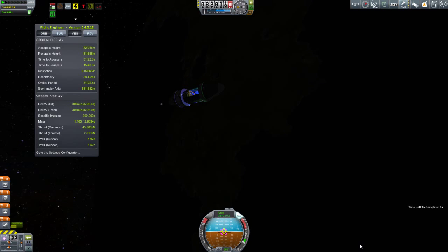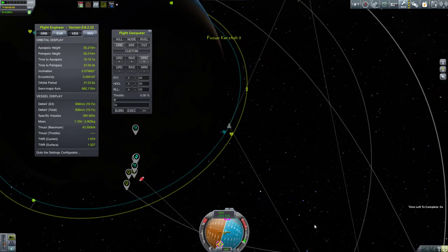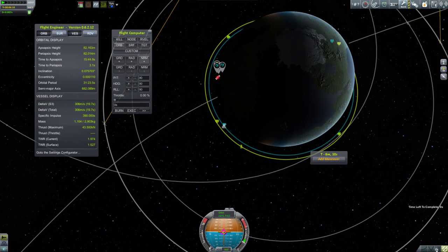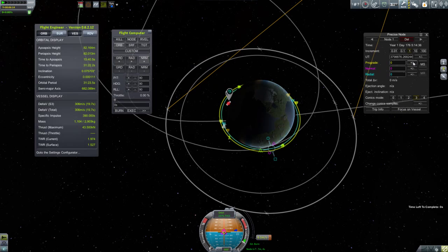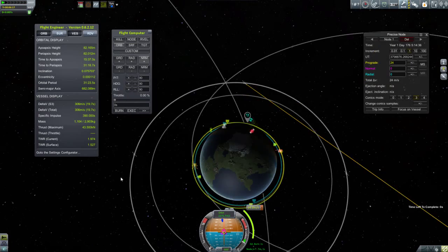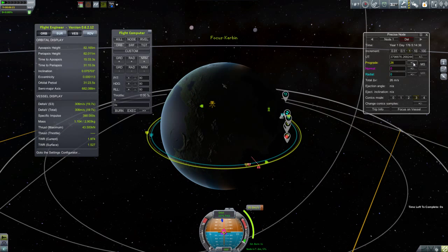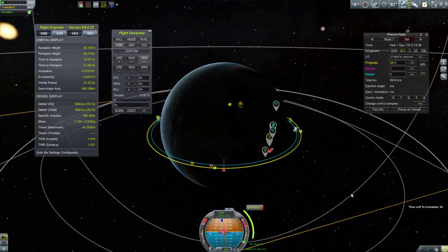We'll cut straight to finishing off our circularization burn. You've seen me do a rendezvous and rescue missions before, so I'm not going to spend a lot of time with this. But there are a couple of things that are a little different this time — one of the biggest being that I now have the ability to make a maneuver node. So I take a guesstimate at where the maneuver node is going to be, set a little bit of prograde, and you start to get those intercept markers on the opposite side of the planet. The idea is to tweak the timing of the burn and the amount of prograde to get those markers as close as they can be.